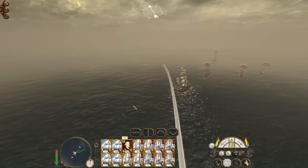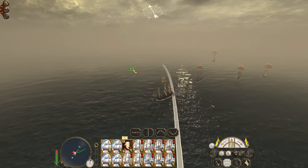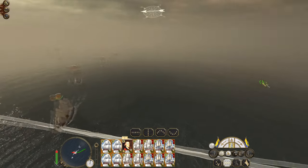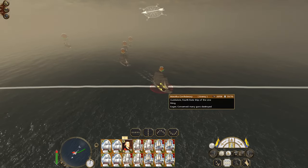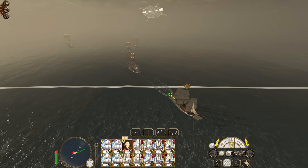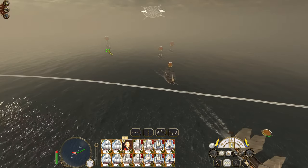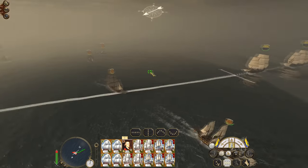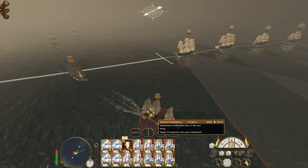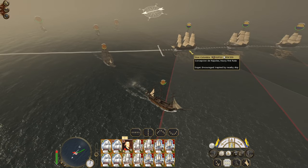Just scooting straight on in. The second rates are going quite slowly. The fourth rates have 20 guns apiece so they're down to about a third of their strength — I'm not particularly bothered about those. The second rate could do a bit of damage though. I want to see them turn and get ready to engage. I'm not going to broadside, I'm just going to let the guns fire naturally.